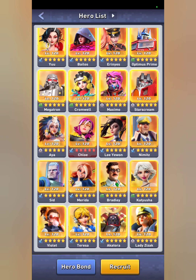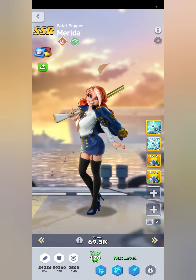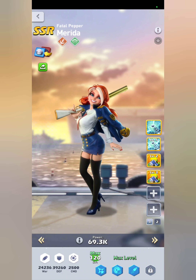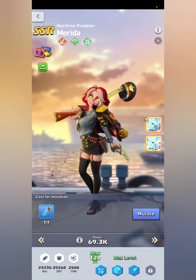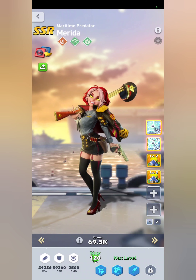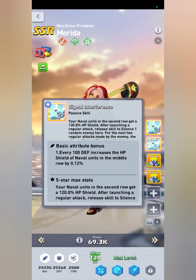Once you have gotten your vial, come into your heroes and click on Merida. All you have to do is click this little button right here. My arrows are beautiful, by the way. Down at the bottom you'll see 'Cost for Mutation: one of one,' and you can mutate.